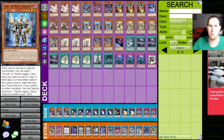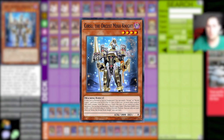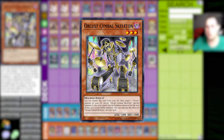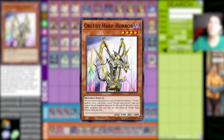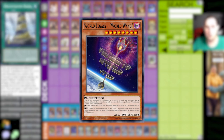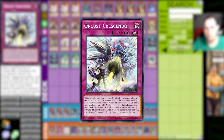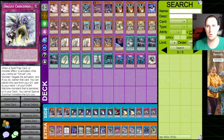Speaking of Orcus, we're running three copies of Gearsu — it's the only normal summon in the whole deck. We're playing one copy of Symbol Skeleton, which is Monster Reborn; you only need one. Three Harp Horror — the boy is back. Two Orcus Nightmare, one World Wand, and then one Babel, one Return, and one Crescendo. That's it. It's a standard Orcus lineup — you guys have heard this from me a hundred times.